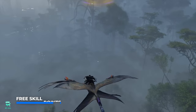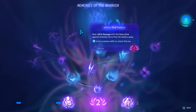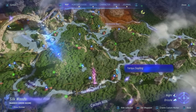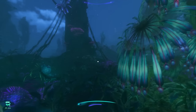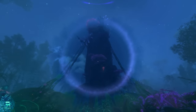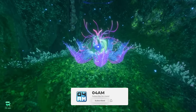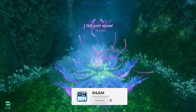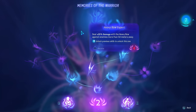Everybody loves free skill points, as you're going to need plenty of these to maximize your build, increase your damage and survival capabilities. During your adventures, you will come across plenty of Tarsu Saplings, which are plants hidden in plain sight that can usually be detected with your Navi powers. If you see a blue circle, that means you have one nearby. Press and hold your Navi power to spot them, and when you interact with them, you will get a free skill point to use for future upgrades.